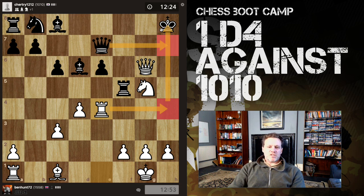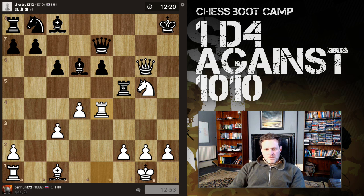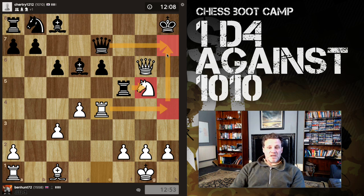Sometimes you just need a brutal attack — doesn't have to be pretty. This is basically a ladder mate. Queen can block but then rook takes queen is mate. I think black really needs to give up. Even if rook takes knight, it's the same — I can just play rook h4 check, then the only legal move is this, rook takes, and it's mate again. I don't even have to recapture and leave the queen hanging.